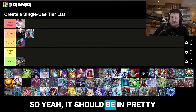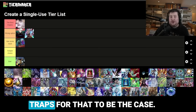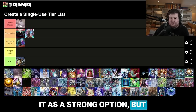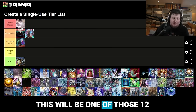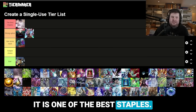Ash Blossom should be in pretty much everyone's deck. You'd have to be playing no hand traps for that not to be the case. I strongly debated putting it as a strong option, but ultimately if I think 80% of decks need to have 12 or more hand traps, and this will be one of those 12, even if it's at the end of the best staples tier, it is one of the best staples.